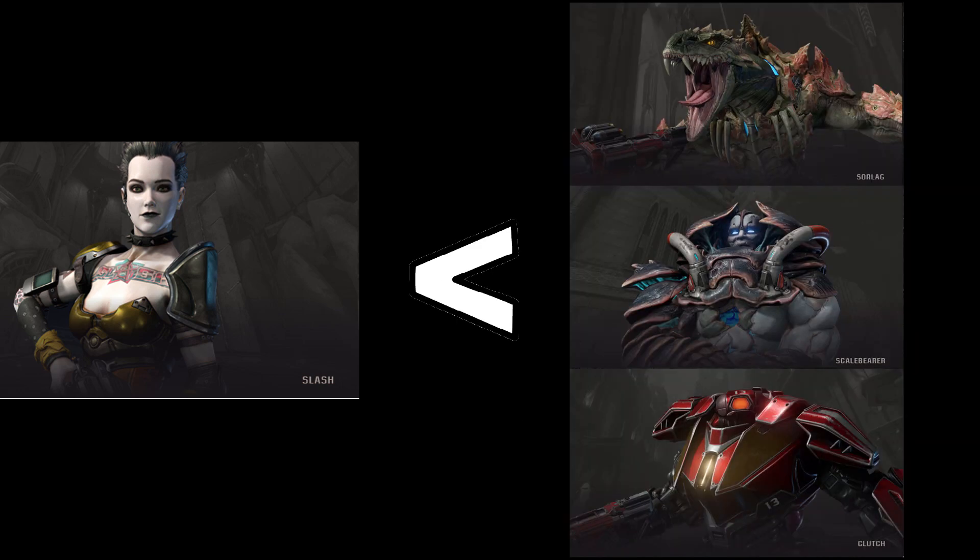Versus larger champions like Scale Bearer, Clutch, and Solag, she can struggle. Even with two major items, Slash's max health is 150 and 100, which is the same base health pool as Solag. Especially with the damage bonus on Solag, she has to fight large health champions in two engagements, or at least with some initial damage from the railgun. In these situations, really take advantage of her movement for distant railgun shots and backwards crouch sliding with nailgun and rockets.